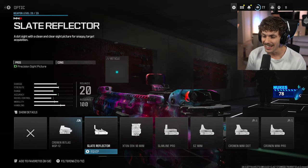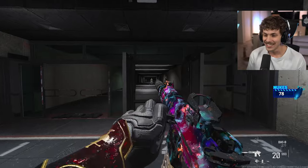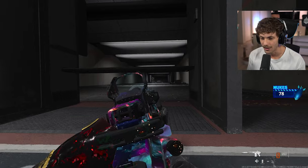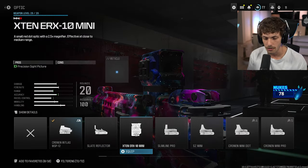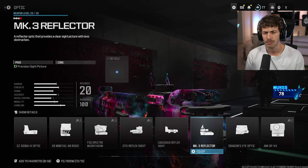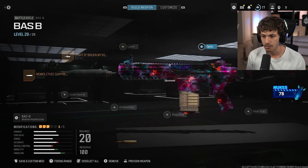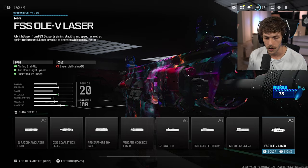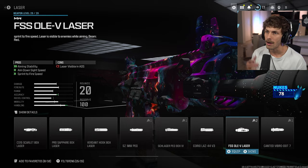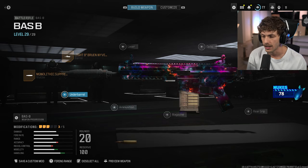If you want to add an optic, go to the optic slot and add the Slate Reflector Cronin Intel. This optic looks so sick — yes there's a laser on the gun but it looks amazing. The Slate Reflector is a great option, or you can run the MK3 Reflector or the Nidar Model Pro 2023. If you want a laser, that's going to be the best one for stability — giving you very predictable recoil without any sway mid-gunfight — and you get some mobility too.